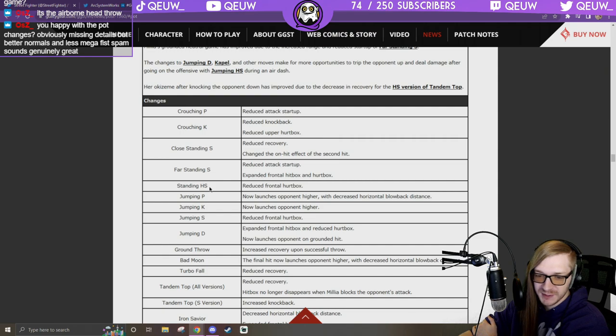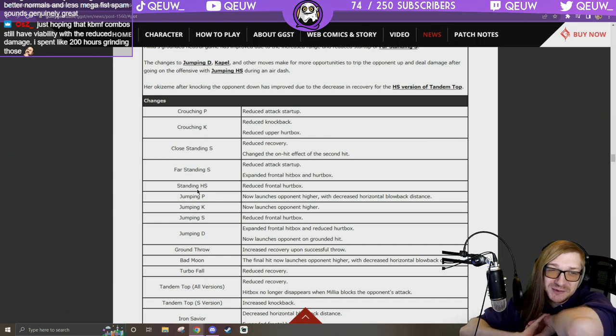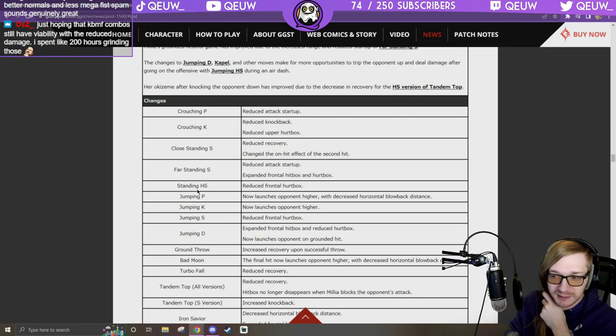Overall sounds like a buff to Millia — better normals and less Mega Fist spam sounds great. Some things I have to test. She misses the reversal but it was like 11-19 frame startup so honestly whatever. I do clutch some games with wake-up super but I'm playing more defensive, that's never been a bad thing for me. I can make less stupid decisions.